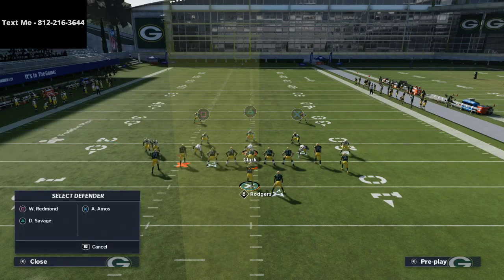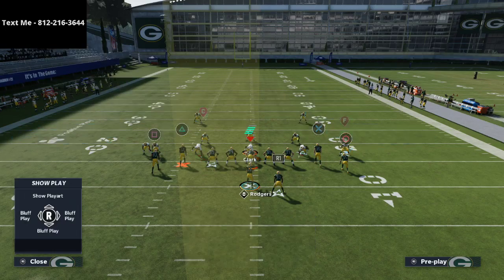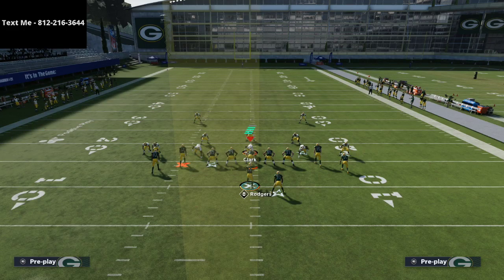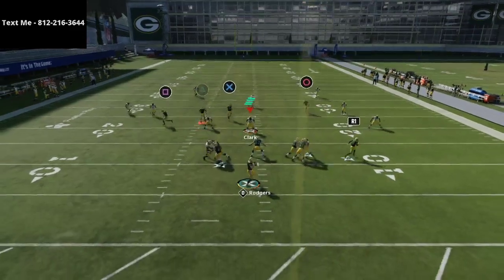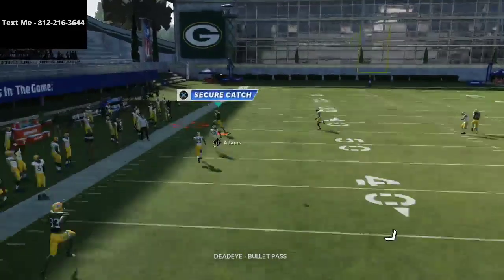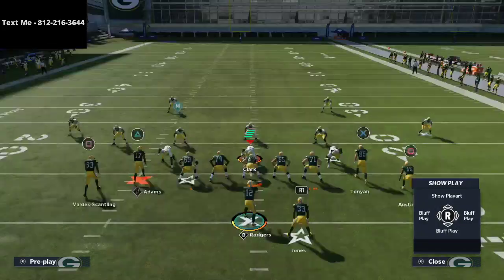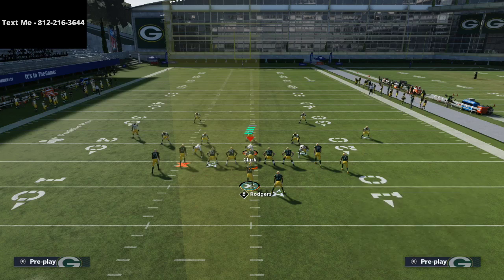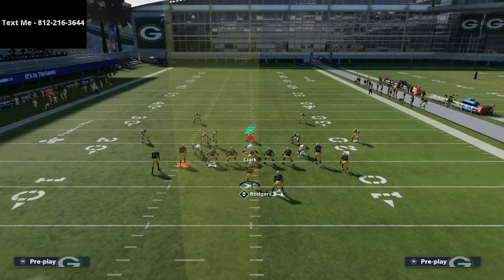Now let's say they play Tampa 2 with similar zone drops. I think Cover 2 Mabel is severely underrated — people don't realize how good that coverage is. If you know they're doing something like that and not using man coverage, this setup is absolutely ridiculously good. Just leave him on a stock route — it's one of the deepest corner routes in the entire game, and if you have route tech running it, he gets a really sharp cut. This cut is actually sharper than the Bunch Z Spot corner route.